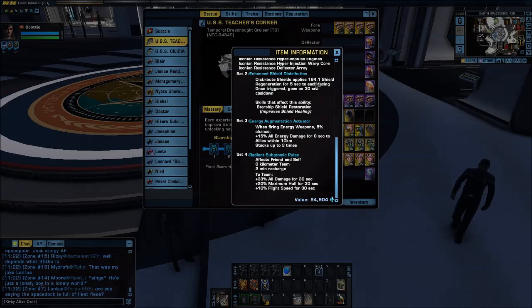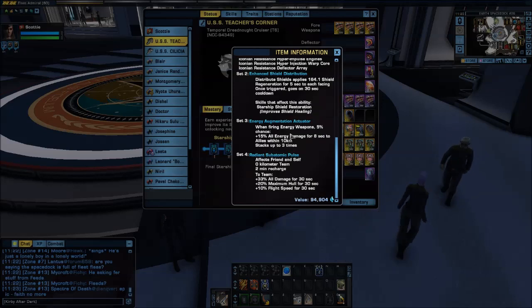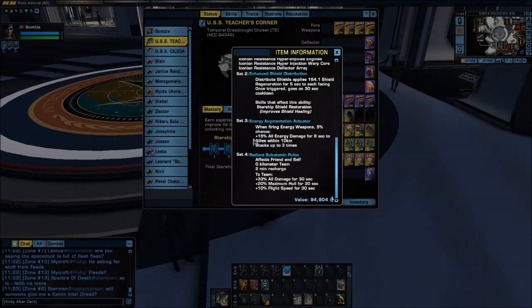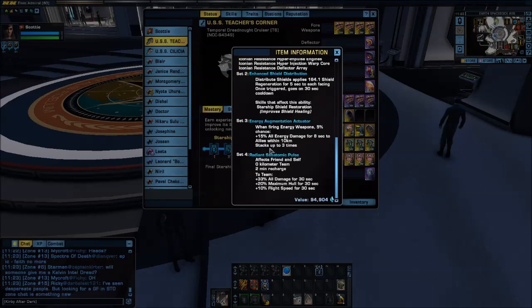If I use Distribute Shields — which I don't, but some people do — it applies 164.1 shield regeneration for 5 seconds to each facing, and that goes on a 30-second cooldown once triggered. Of course, that'll be greater if you have Starship Shield Restoration specced. If you have three pieces of the set, you get Energy Augmentation Actuator, meaning you get plus 15% all energy damage for 8 seconds to allies. And don't forget, you are an ally within 10 kilometers — stacks up to 3 times. So that's plus 45% to all energy damage.